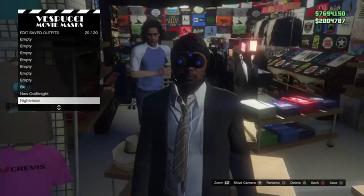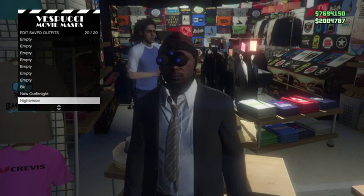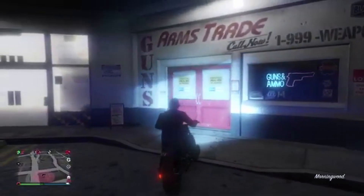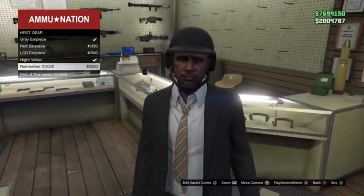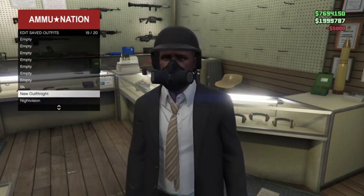Once you guys arrive at the mask store, save the outfit to your night vision goggles outfit slot. Then make your way over to Ammu-Nation. Once you get there, equip the outfit with your bulletproof helmet and go to the middle table to purchase the rebreather. Once you purchase the rebreather it will automatically go on, and you just have to save the outfit.